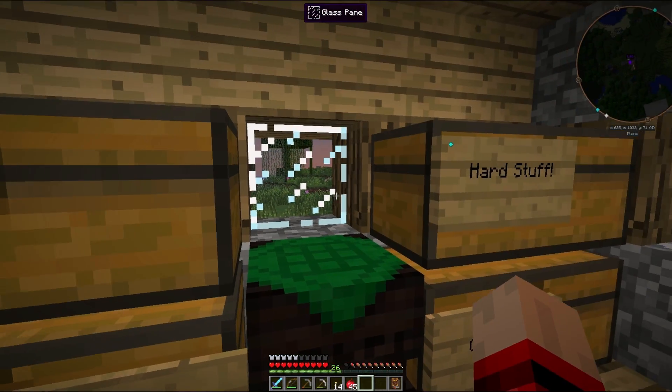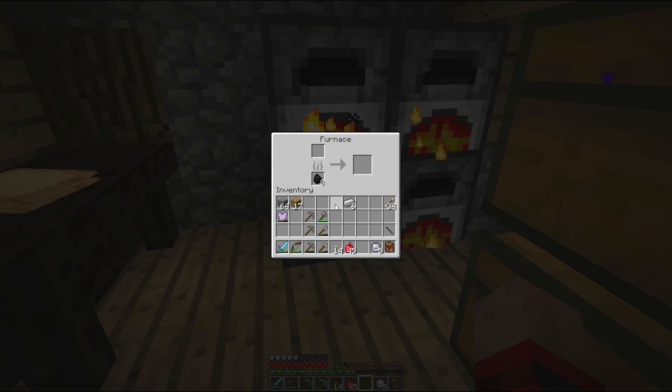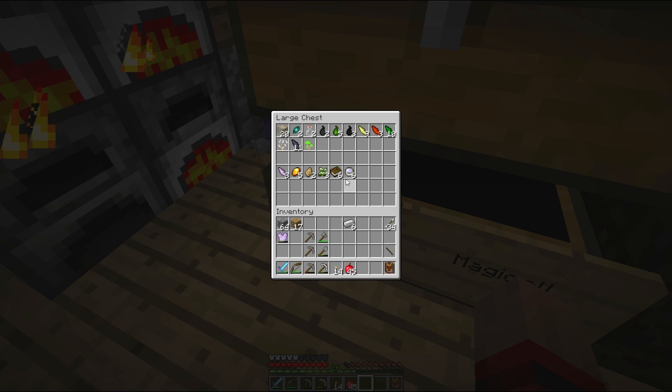We have Quicksilver from Cinnabar. We've got various Entropy Shards and Order Shards — Air, Fire, Earth. We've got no Water Shards, but I'm sure I'll find them soon enough. Various aspect-y things.